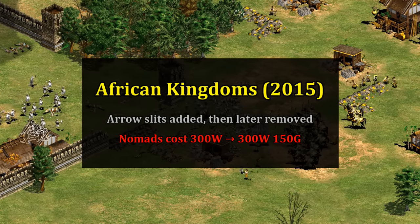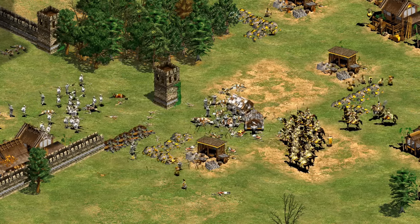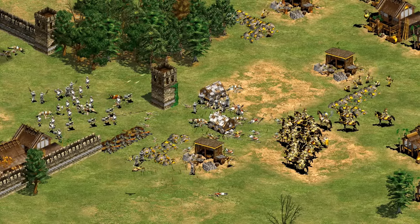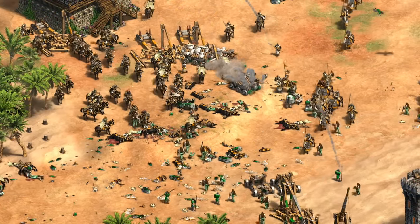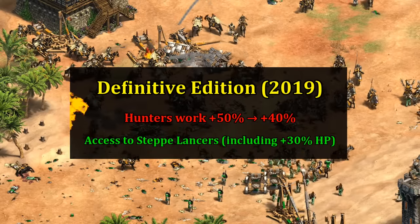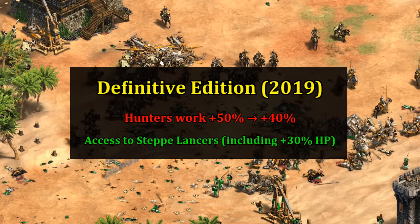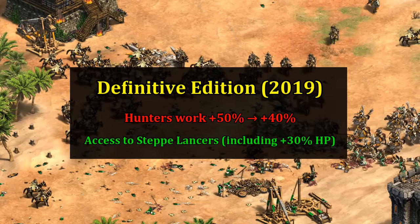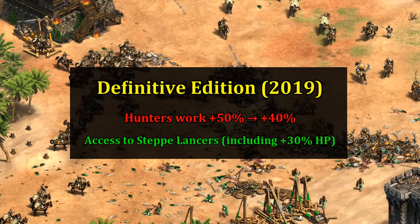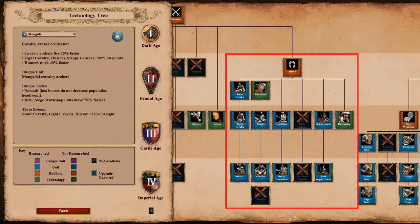The tech Nomads was also made a little more expensive by adding a gold cost. The consensus after these changes is that the elite Mangudai was still the best unique unit, but not as easy to micro. Their biggest changes were arguably yet to come in 2019's Definitive Edition — the first major patch nerfed the hunter work speed bonus from plus 50% to plus 40%, giving one and a half less food per villager per minute. They also gained access to the Steppe Lancer, which even benefits from the Mongols' plus 30 HP on light cavalry.